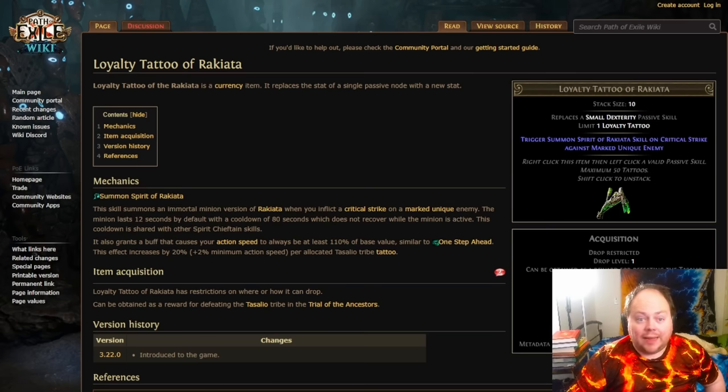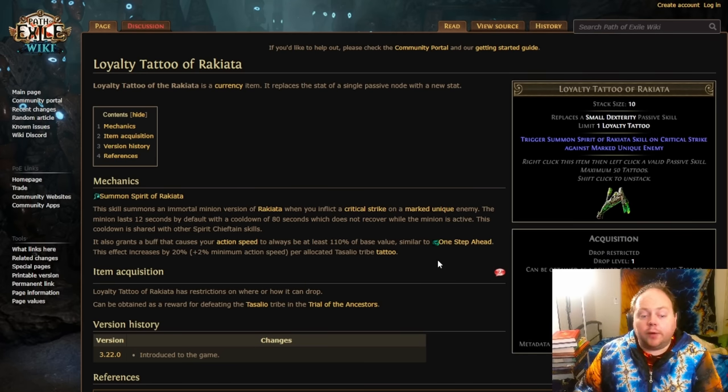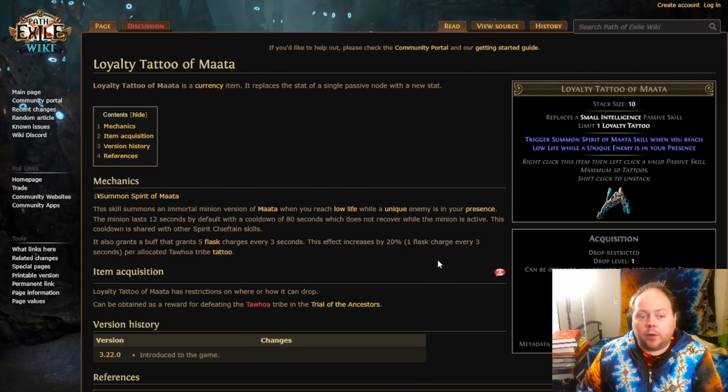One caveat is that this assumes you are casting marks deliberately yourself. If you are automatically marking via Mark on Hit support, you will find this procs and gets wasted on minor unique enemies like Rogue Exiles or Tormented Spirits. When it does proc, you get a 12-second period where your action speed cannot be lowered below 110% of base — scaling up by an additional 2% for each additional Tessalio tribe tattoo you have allocated. This is a very strong mitigation against anything that slows your character down, and also a speed multiplier. Very strong if you are using mark skills and are not a Deadeye or Trickster.